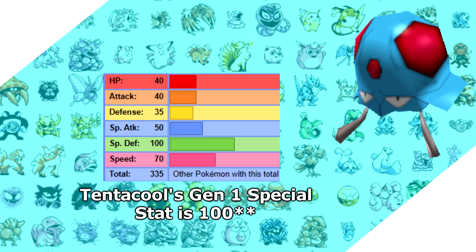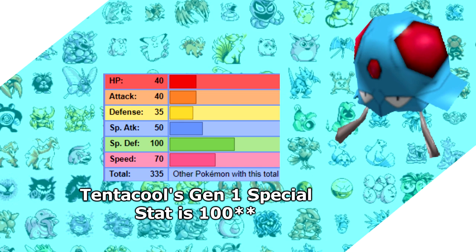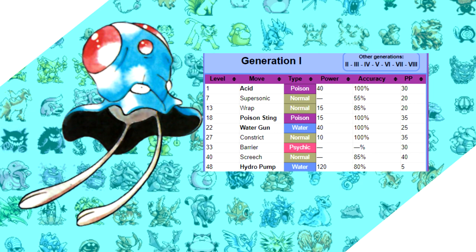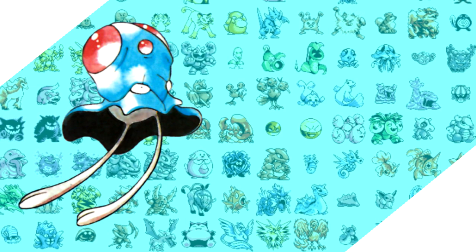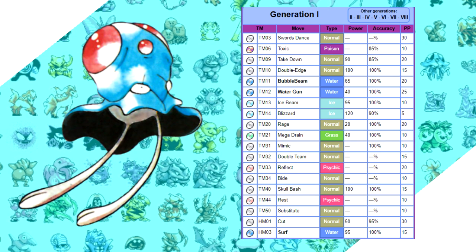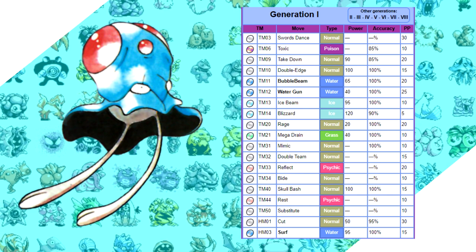Number two: the speed stat. Tentacool has a surprisingly high speed stat of 70, which I believe is almost double any of the Red or Blue Pokemon we've done up to this point. Number three: what's the movepool looking like? The level-up learn set is uninspired — Acid and Supersonic look pretty weak for Brock — but it does learn Wrap at a pretty early level of 13. Its TM listing is pretty solid though: you have Surf, Ice Beam, and Mega Drain to take full advantage of that beefy special stat. It also learns Barrier and Swords Dance for badge boosting.